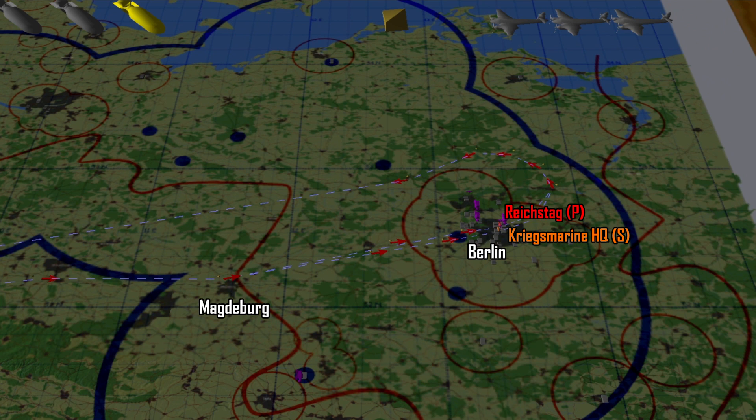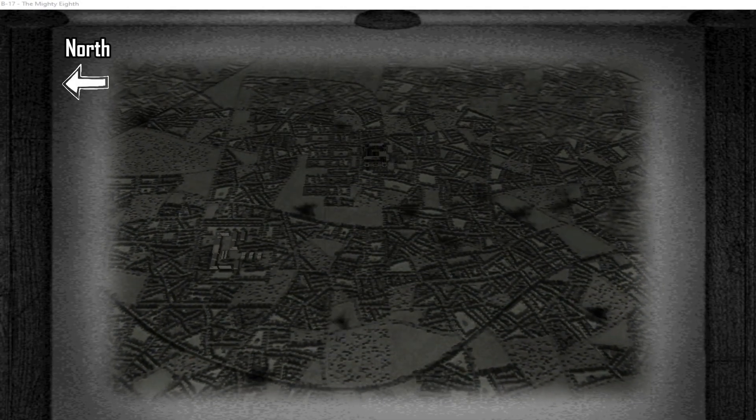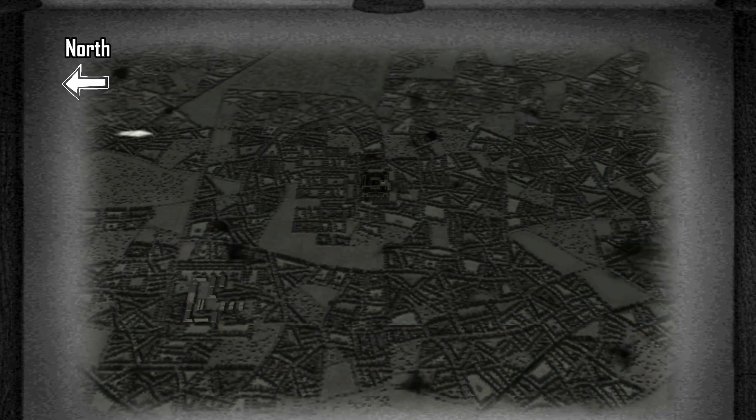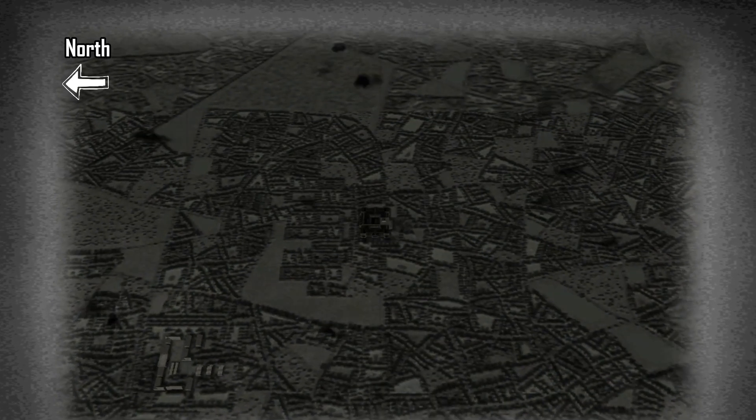Once the bomb drop's done we'll do a tight left turn away from Berlin and head back home. Let's take a look at the recon of the Reichstag. There are other targets in the area — we can see one in the bottom left part of the screen — but the Reichstag is in the center. It's quite a small target and it shouldn't matter too much which direction we approach from to do the bomb drop.